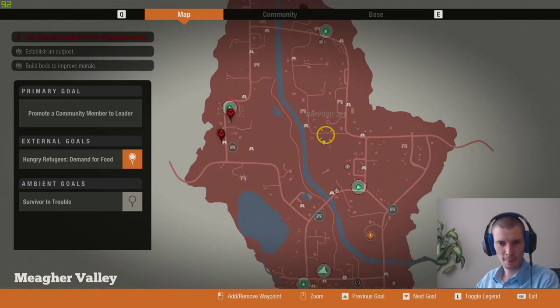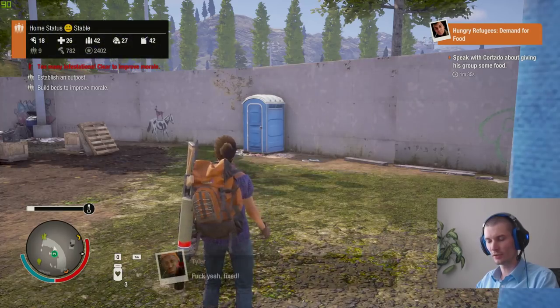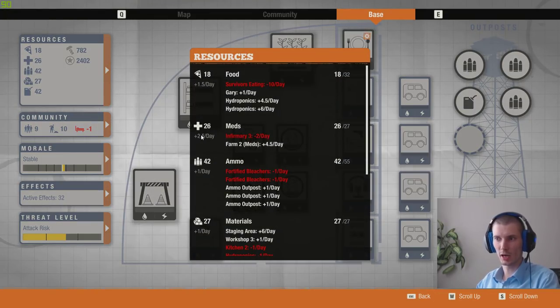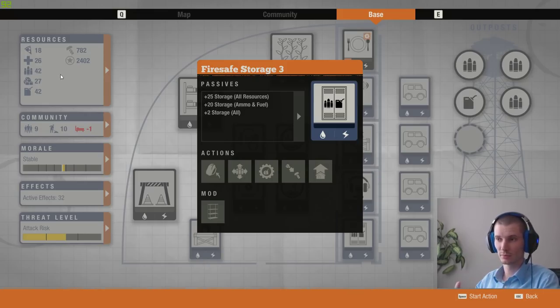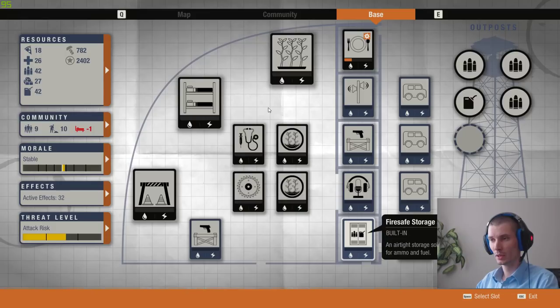Tip number twenty-four: check that you are not losing any supplies. As you can see I have 26 meds and 2.5 coming in every day, so it will cross 27. If you click on your storage you can see I can only store 25 plus 2 — that's 27 — so if I have 28, one med will be lost. Just check that you're not crossing the amount that you can actually store.